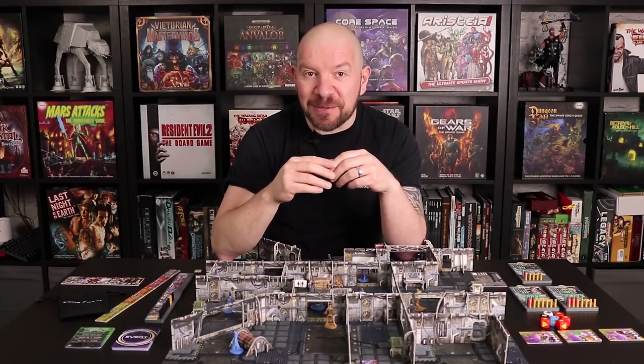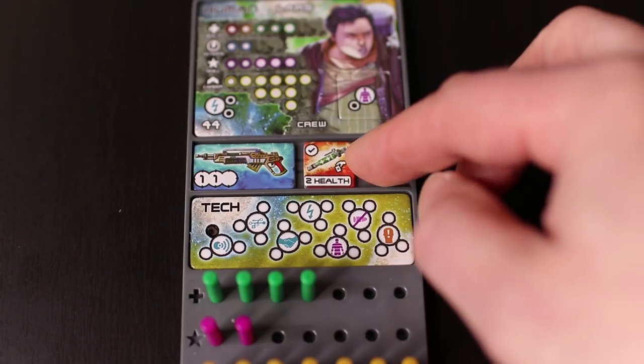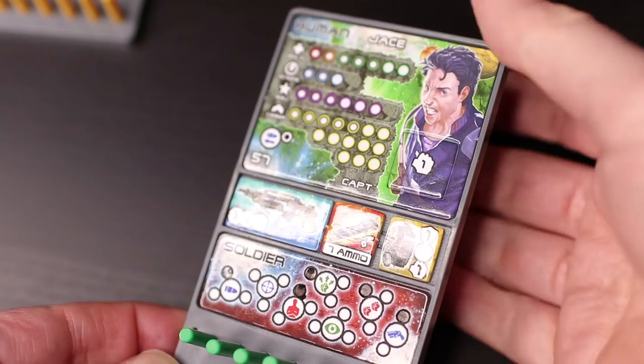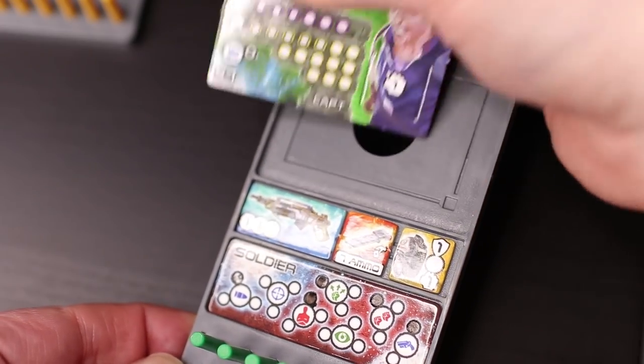I can't say for certain how long the terrain will hold up as I haven't had it long enough — however my two-year-old did get hold of some of it and it's still going strong. The artwork on the player cards and tokens is great and quite colourful, which is a nice change from the usual grimdark sci-fi. The addition of the plastic trays and pegs was unexpected, and there's a lot of thought in the details, such as holes in the bottom to make it easier to remove the cards.